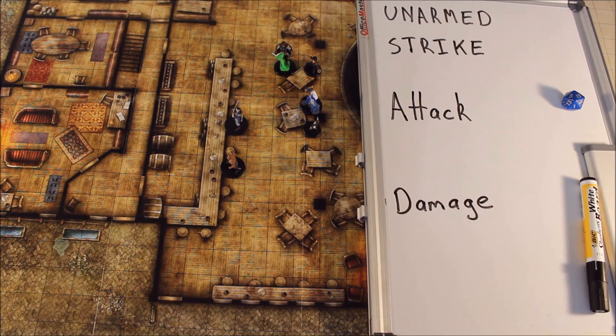On a hit, an unarmed strike deals bludgeoning damage equal to 1 plus your strength modifier. So you don't roll damage for an unarmed strike because you're only ever going to do your strength plus 1 in terms of damage. You are always considered to be proficient with unarmed strikes.